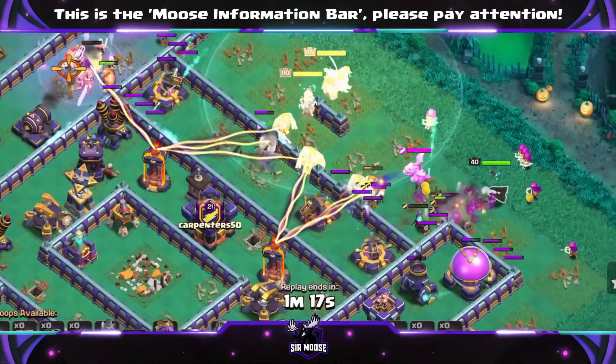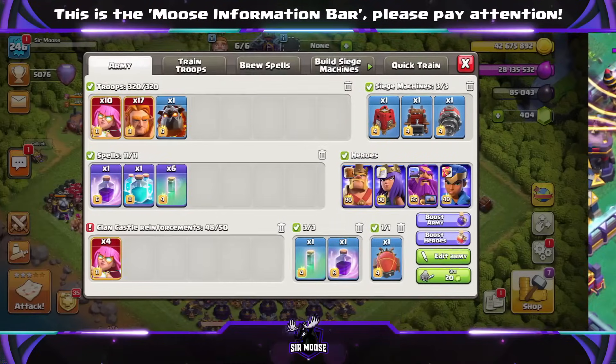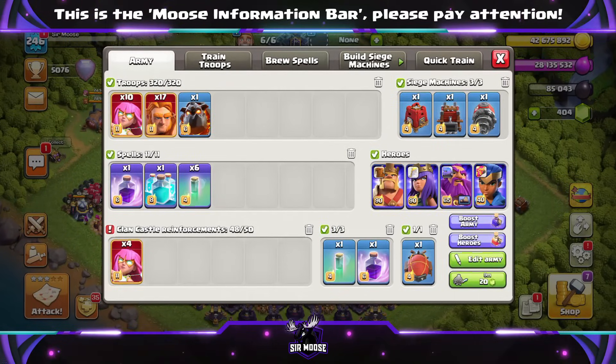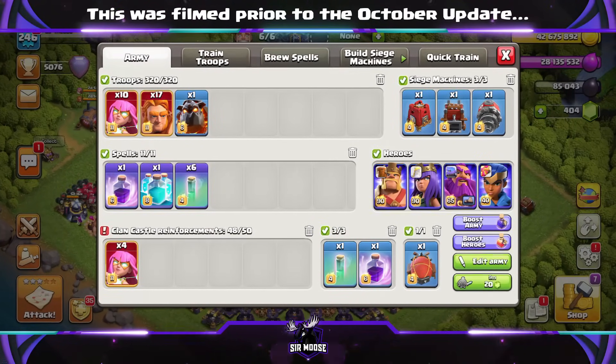Loads of Super Giants at Town Hall 15 seem to work really well. So we're gonna watch some replays in just a moment. First of all, let's have a look at this army composition. Wow, totally different. So 10 Super Archers, 17 Super Giants, and a Lava Hound named Larry.